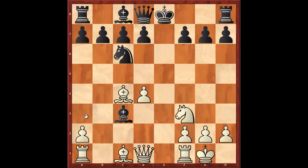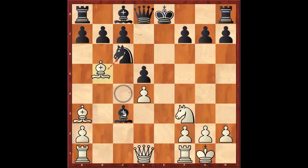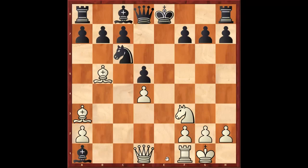After bishop takes c3, bishop a3, d5, bishop b5, and after bishop takes a1, white simply plays rook e1 check, bishop e6. And now what would you play? The good move here is queen to a4, and this is simply absolutely crushing black's position.